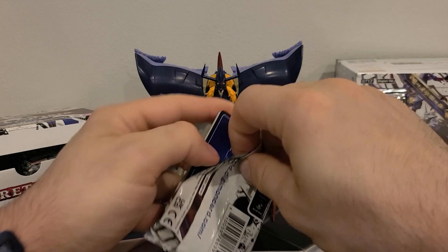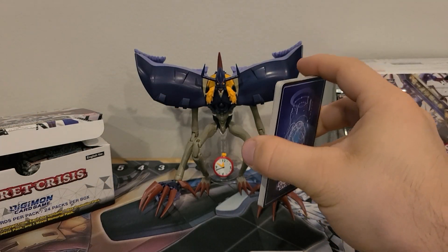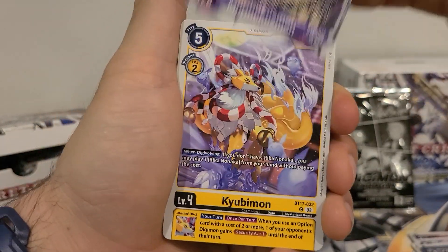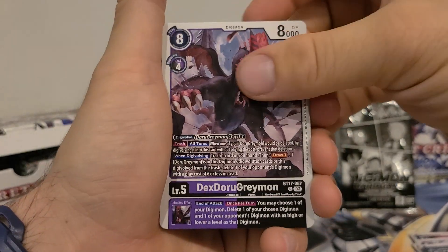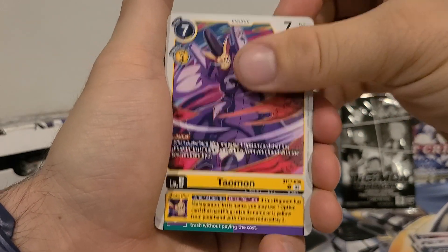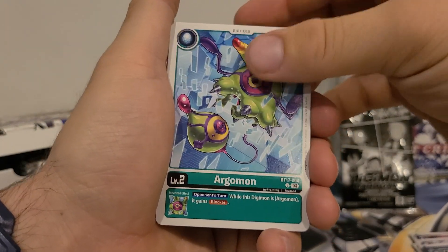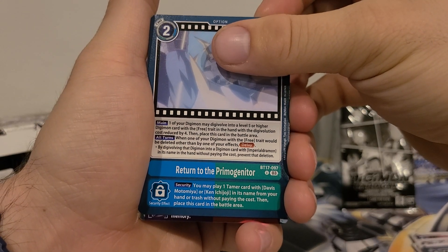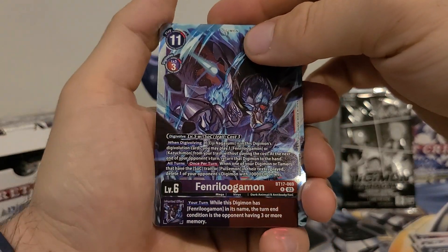On to the second pack — let's see what we can grab out of this. We got Murmuskimon, Cubimon, Hippogriffmon, Dexdorugreymon, BurningGreymon, Taomon, Antilomon, Miname, Argomon, Return to the Prime or Janitor, Fenrir Lugamon.